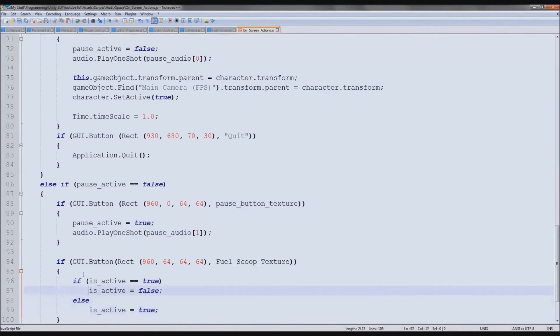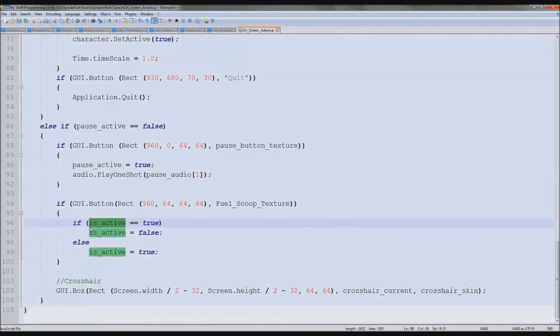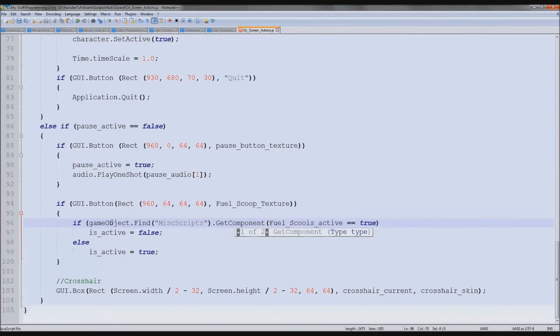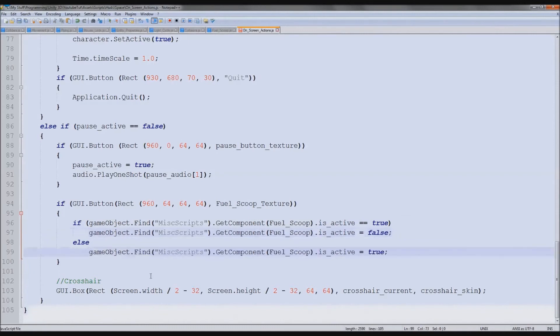However that won't work at the moment because it doesn't know what isActive is. So instead we're going to type: gameObject.Find('MiscScripts').GetComponent('FuelScoop').isActive equals true. So place that into every single one. It'll test — is it true? Is it not? And it'll activate it like it should. So that would work perfectly.